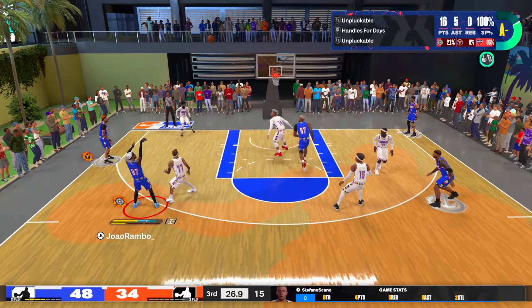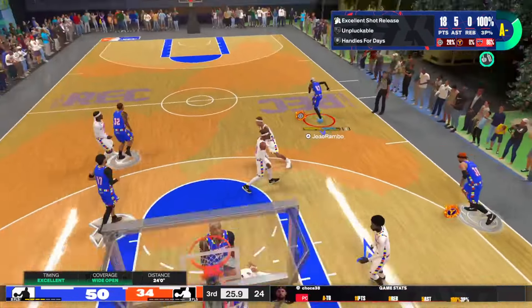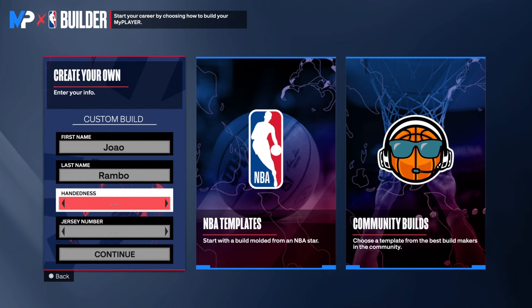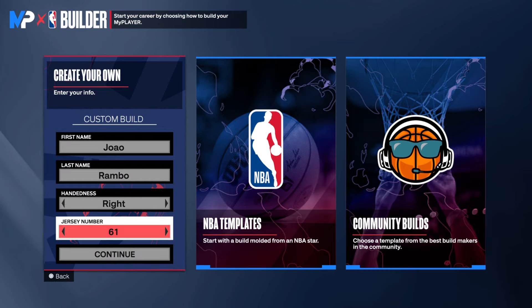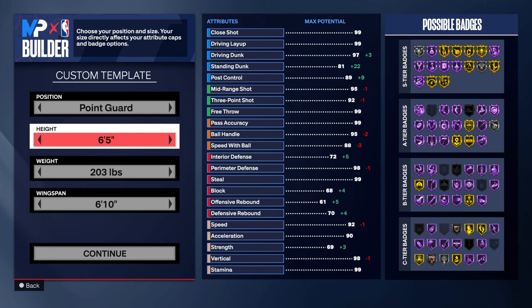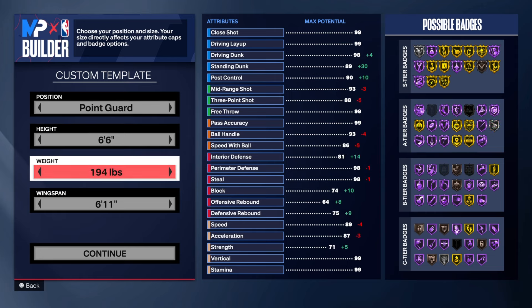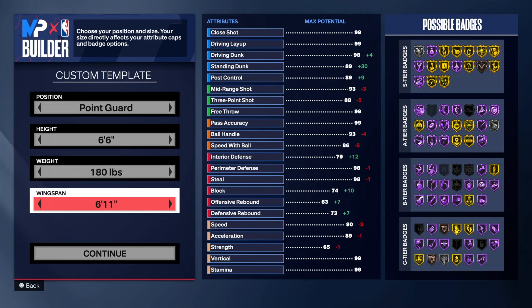Enough of clips — let's jump into the build creator. Here you choose point guard, 6'6, put the weight at minimum, and 6'8 wingspan.